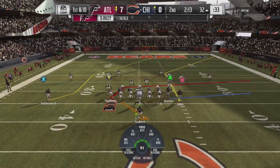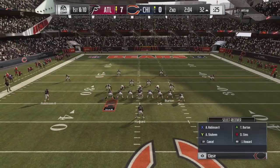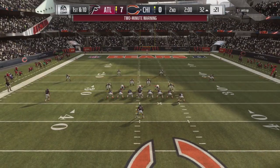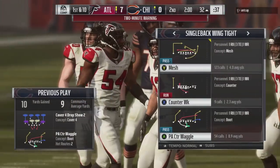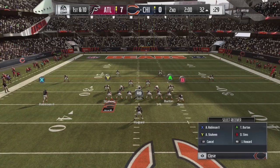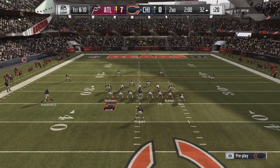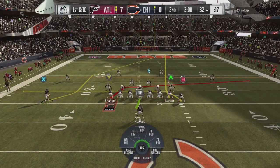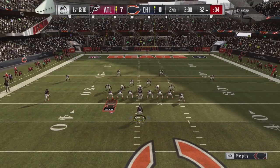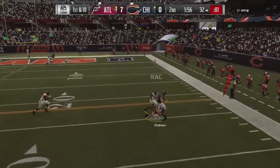Going back to the previous setup — another option I like is fading Burton and running a mesh concept underneath with your two tight ends. Shaheen runs a drag route, you can hot route him to a real drag or leave him on his stock route. Put Sims on a drag as well for multiple options underneath. Block the running back outside or up the middle. Robinson's route is the S-post — smart route it to break shorter, still going over the top of cloud flat coverage. When facing Cover 2, those cloud flats get cleared and the fade to Burton pulls the safety inside.